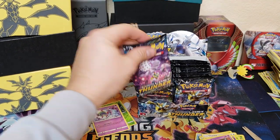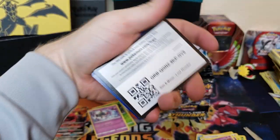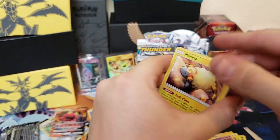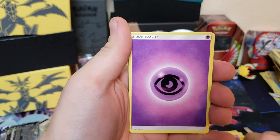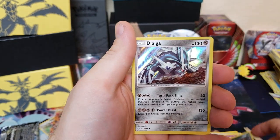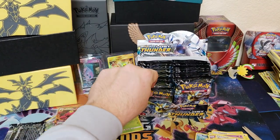Next pack — maybe we'll get a Blacephalon in the Blacephalon pack, that'd be pretty sweet. We got Mareep, Marill, Snubbull, Slugma, Pinkee, Fairy Charm, Skibloom, and we got Pincer. Then Umbreon — and we got a holographic Dialga! Nice, another cool card. We're getting all kinds of cool cards in this opening, pretty excited about that.